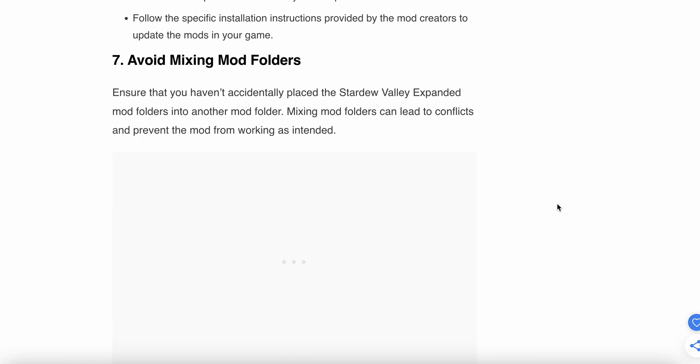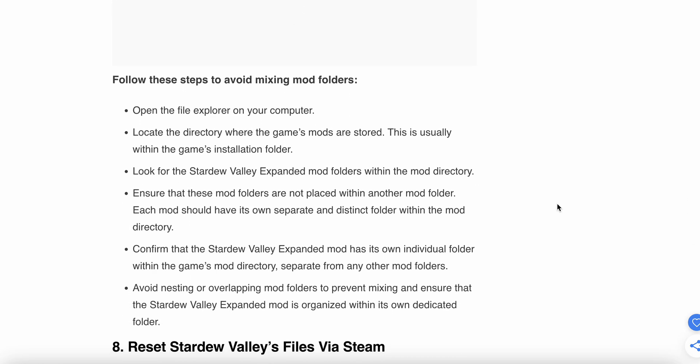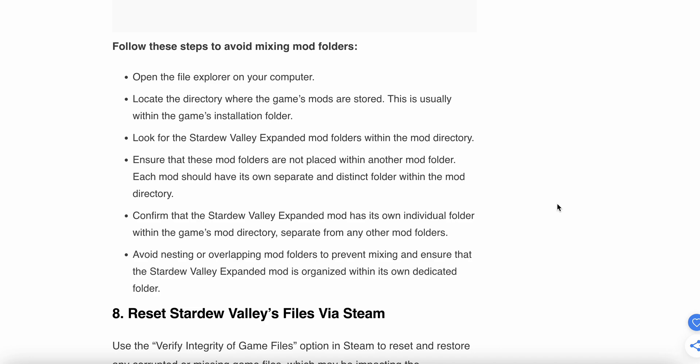The seventh step is to avoid mixing mod folders. Ensure that you have not accidentally placed the Stardew Valley Expanded mod folder inside another mod folder. Open the file explorer, locate the game mod directory, find the Stardew Valley Expanded mod folder, and ensure it is not placed within another mod folder. Confirm it has its own individual folder within the game mod directory, separate from any other mod.